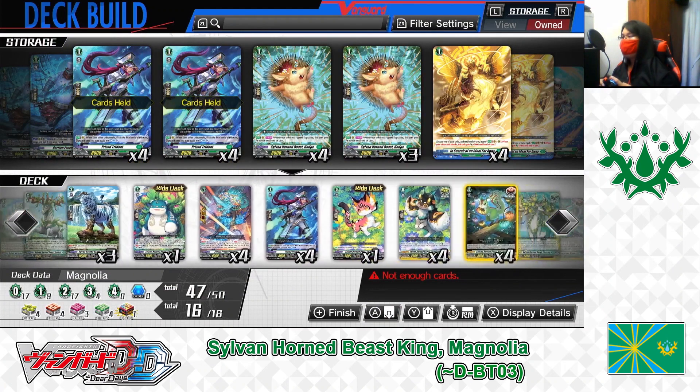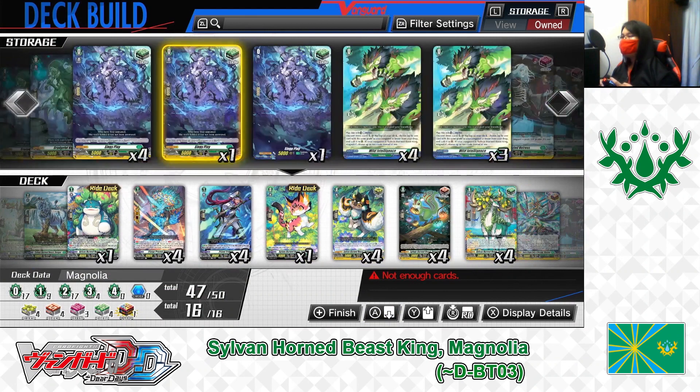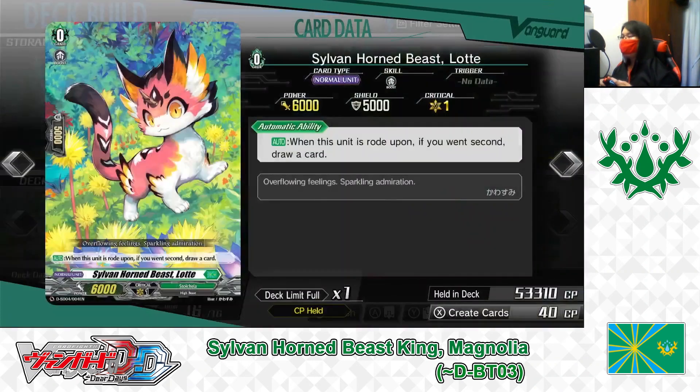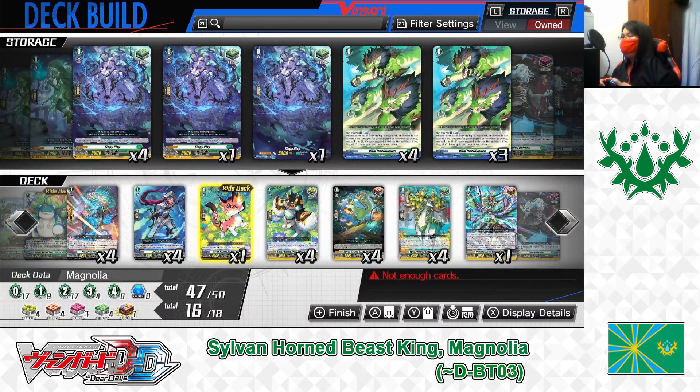Grade 0 lineup. Ride deck Grade 0: Sylvanhorn Beast Latte. Skill Auto. When this unit is ridden upon, if you went second, draw a card. Latte is the starting unit for this deck. Playing 1 in the ride deck.